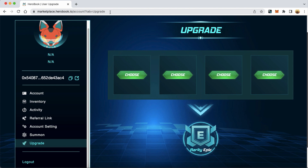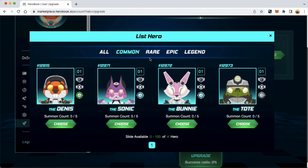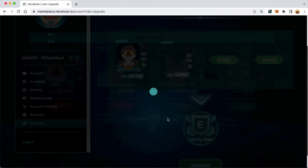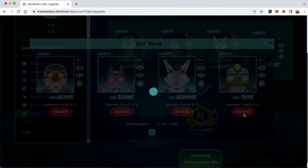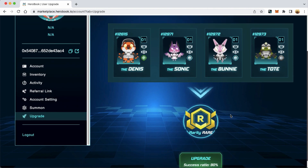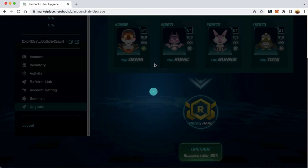Hi guys, this video I will guide you to upgrade hero with hero book. I will do 4 hero common upgrades at the same time. Chance to spawn 1 rare hero is 90%. I will almost certainly have a rare character.